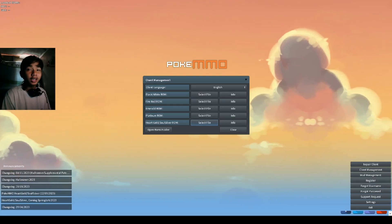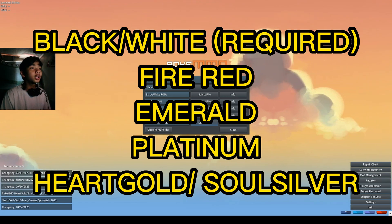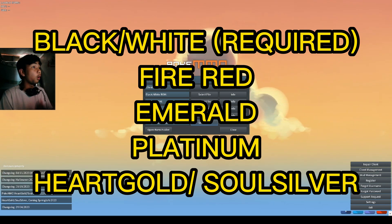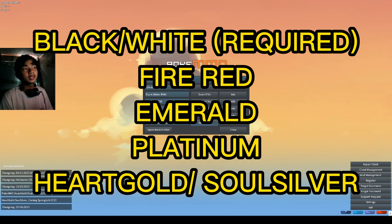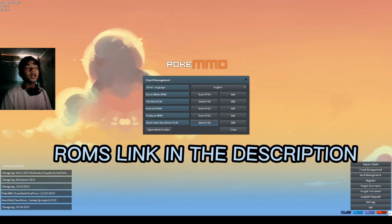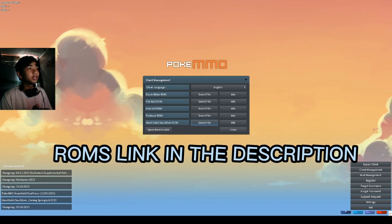After you install the game, you need to download all these ROMs. You can choose from Black or White, then Fire Red, Emerald, Platinum, then HeartGold or SoulSilver. The only required ROM here is Pokemon Black or Pokemon White. The rest of the other ROMs are optional, but you need to download them so you can go to other regions.